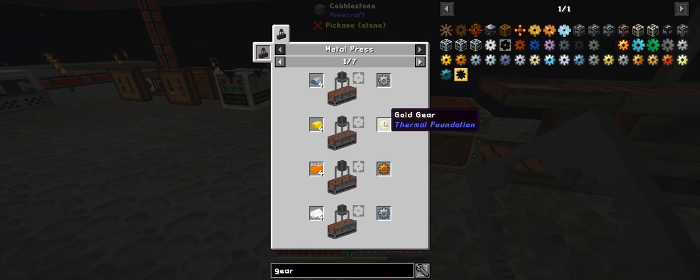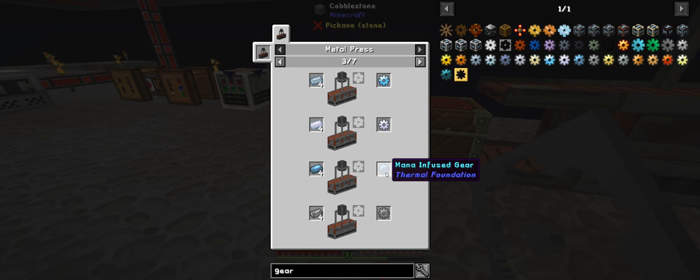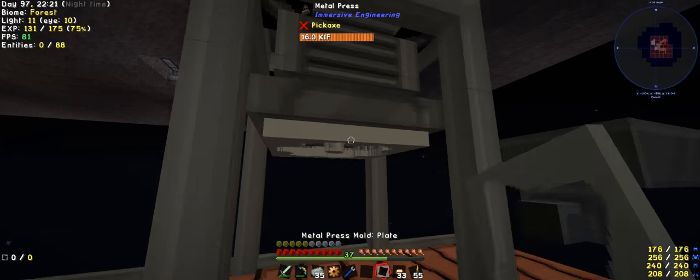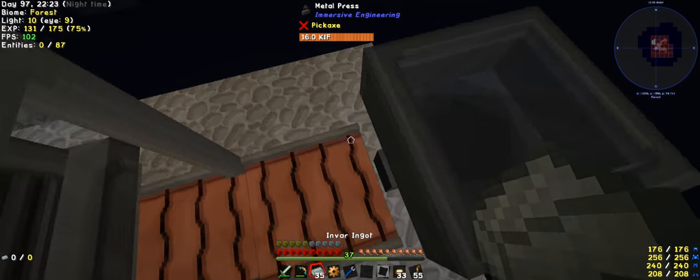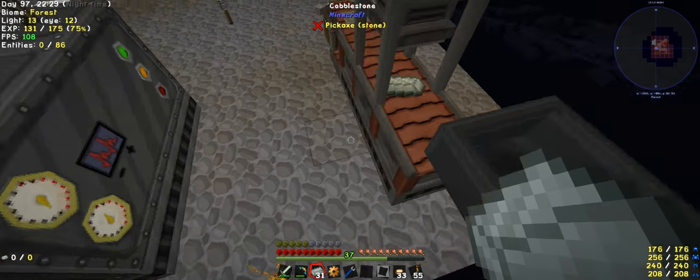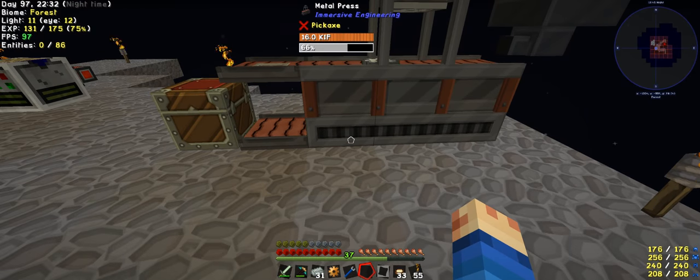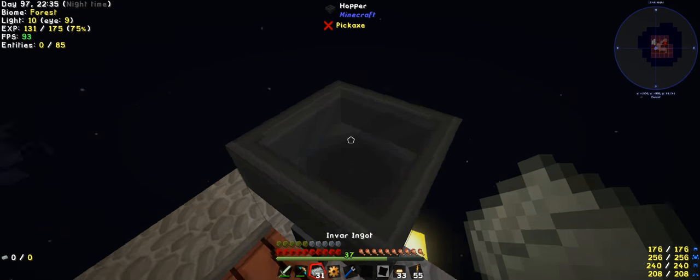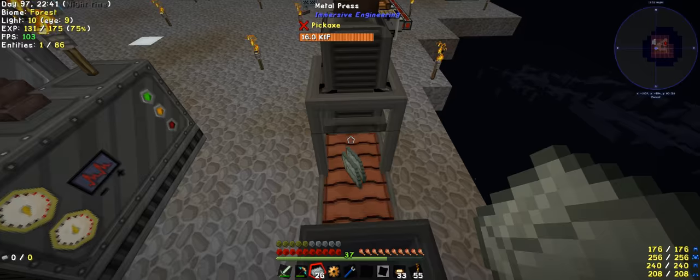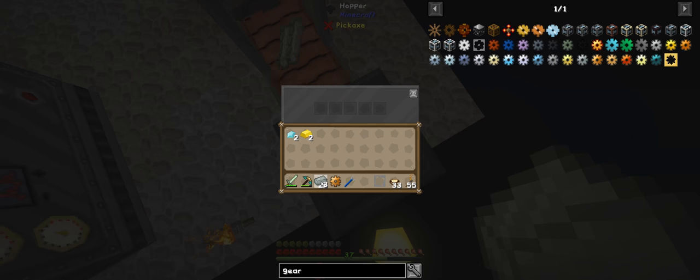It's meant to make these — tin gear, copper, gold, iron, silver, lead, aluminium, nickel, platinum, iridium, mana, steel, electrum, invar — and that's meant to be four. So I'm guessing it has been disabled. Oh no, it's going through now. Interesting. I'm not too sure why it didn't go beforehand. The gears are not getting auto-pulled out, so you need to set up a dropper system.